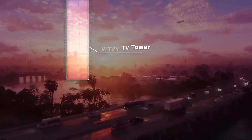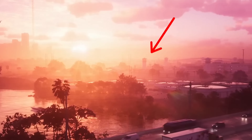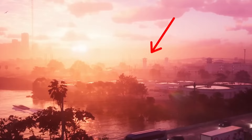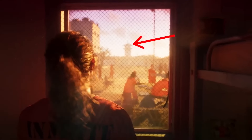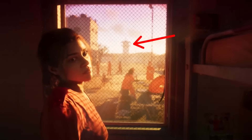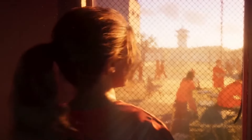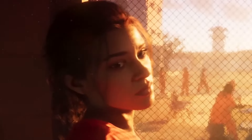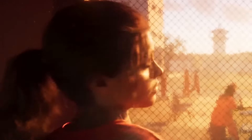Off in the distance we can also see the incredibly tall Broadcast MK tower, based on the real WTVY TV tower. Right in the middle we can also see the guard towers of the penitentiary. Cutting to the next shot, we can see the barbed wire topping the fence, suggesting this is the prison in which Lucia, our first female protagonist, has been locked up. As she looks outside the windows, we can see the guard towers that stood in the opening shot.